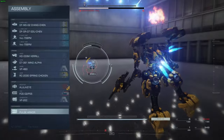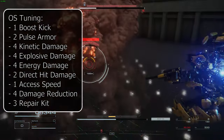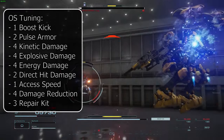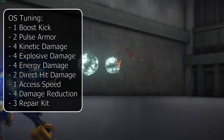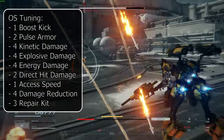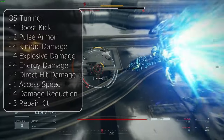In the last video a lot of people asked about OS tuning, so here's what I specced into for this build. I specced 1 into boost kick, 2 into pulse armor, 4 to kinetic, explosive, and energy weapon damage for a bonus 12% damage to each of those types. Then 2 into direct hit, 1 to access speed, 4 to damage mitigation for 12% reduced damage taken, and 3 into repair kit optimization. This used up all my OST chips from a run through the arena. You don't have to copy me — remember you can change these to your liking — but since a lot of people asked, I thought I would include what I'm running.